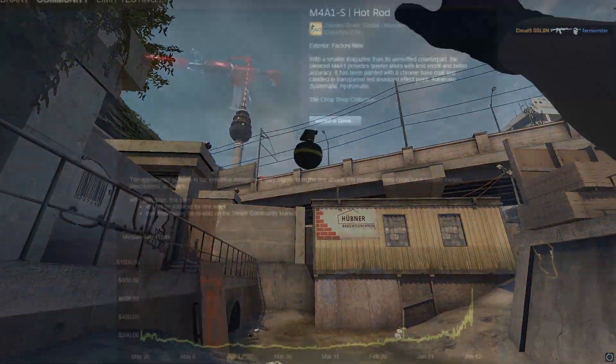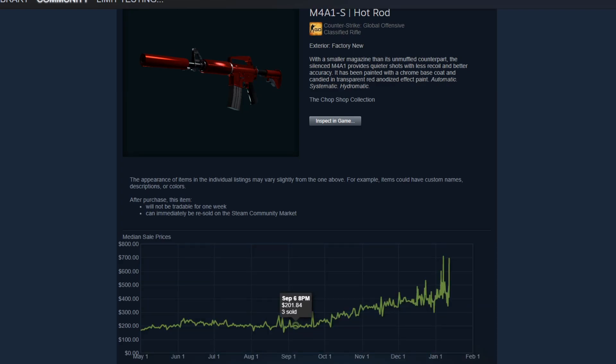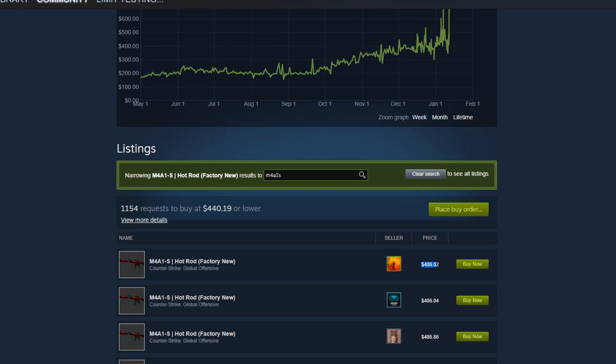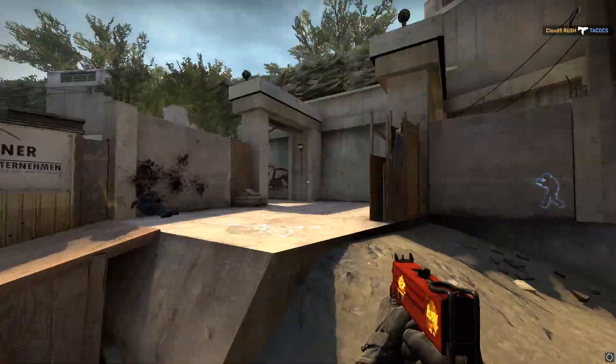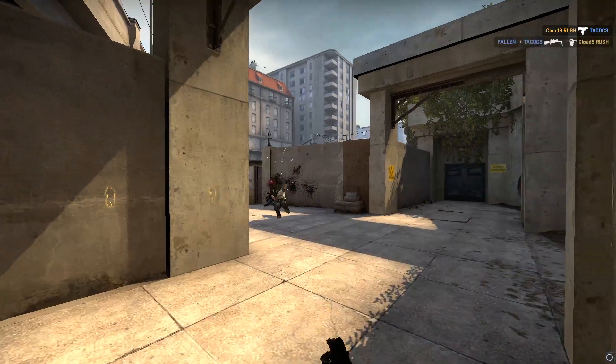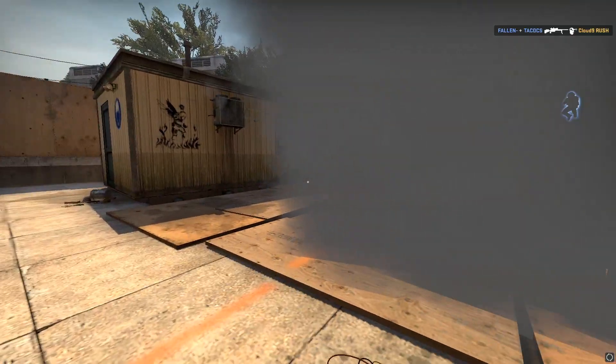Another good example of this is trading up to M4A1-S skins currently. They're incredibly high in price right now since everybody switched back over from the M4A4 after the buff, so now everybody wants A1-S play skins. Because of that, you can make a lot of money with trade-ups to M4A1-S skins right now because a lot of them have doubled in price, and that's going to lead you to have a lot higher chances of profit as well.